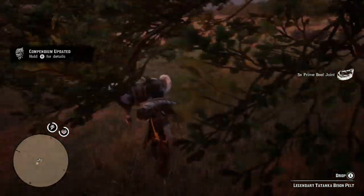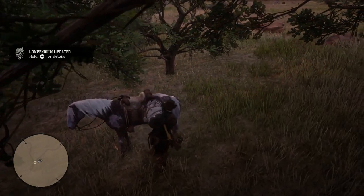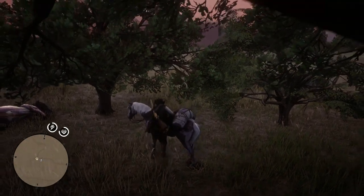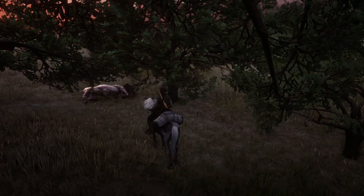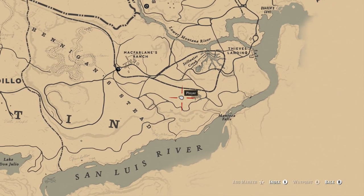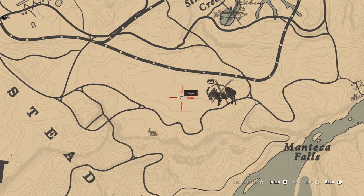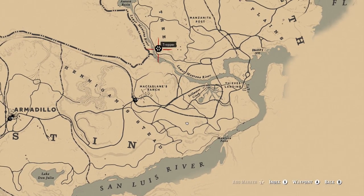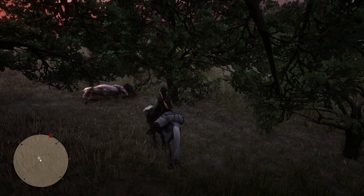So we're just going to go over here, throw it on my horse, and we're going to take the hide to the trapper and buy some clothes from him using that. We're also going to go to the fence and get a trinket. I think for the Tatanka, it'll take like negative 10% damage when you're on horseback. But anyway, we're going to head to both of those and see what we can get.